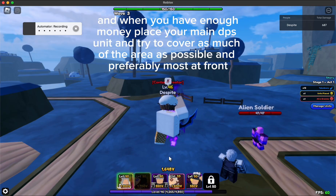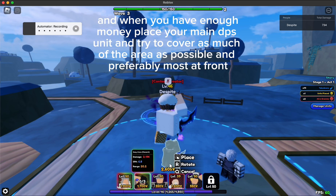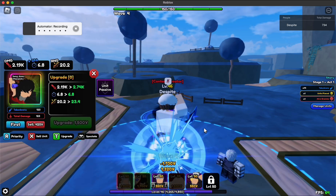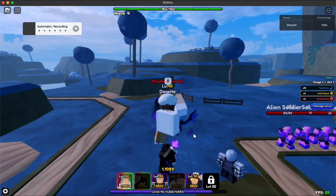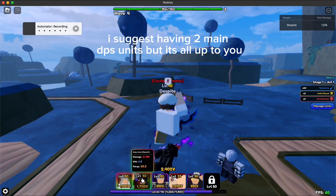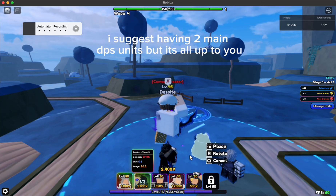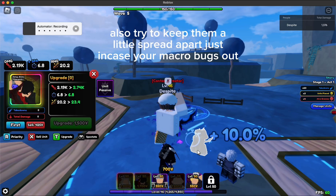When you have enough money, place your main DPS unit and try to cover as much of the area as possible, preferably most at the front. I suggest having two main DPS units but it's all up to you. Also try to keep them a little spread apart just in case your macro bugs out.